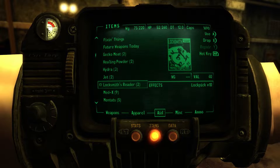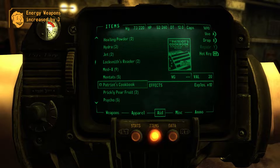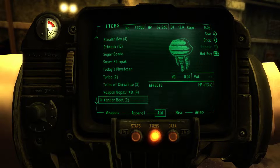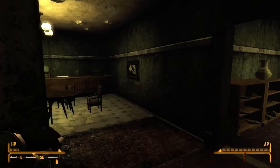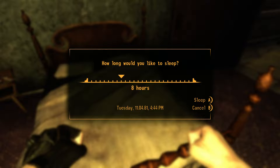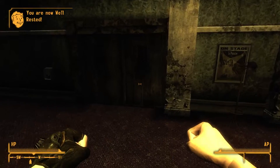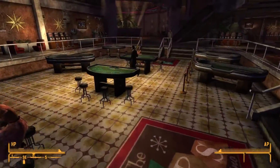Yeah, these are skill books that give temporary bonuses — even though they tell you about their effects, they don't say it's temporary. There's one for explosions, no energy weapons. There's the Patriot Cookbook, another temporary one. Pugilism Illustrated — unarmed increase by three. That's nice, I guess. I don't know if I'm going to use unarmed, really, ever — but thank you very much. I think they do this in some other games too, just a skill book system where when you find them — there must be one for every skill. This game has a lot of collectibles.